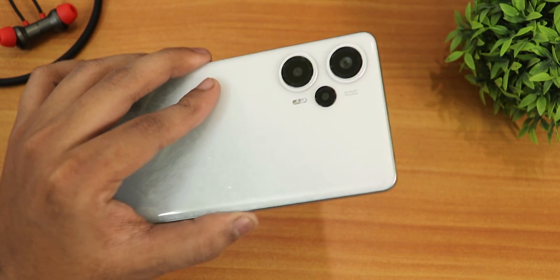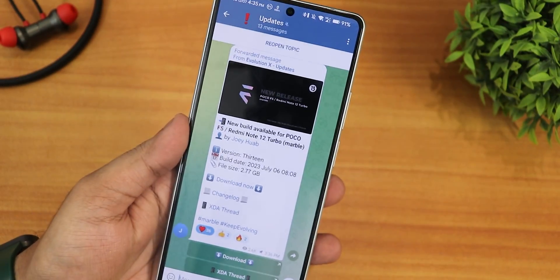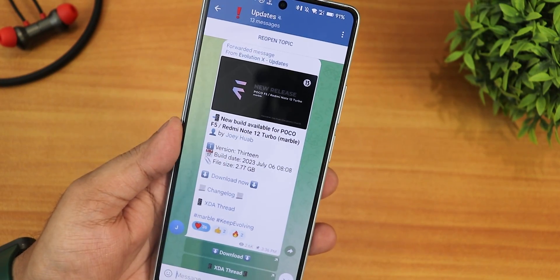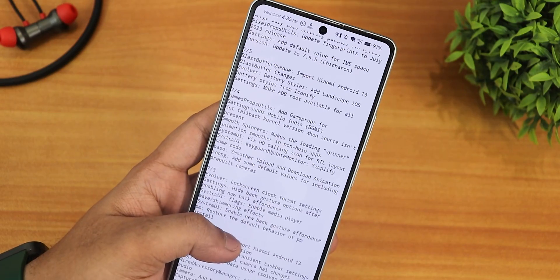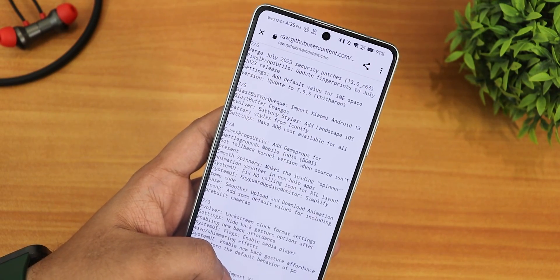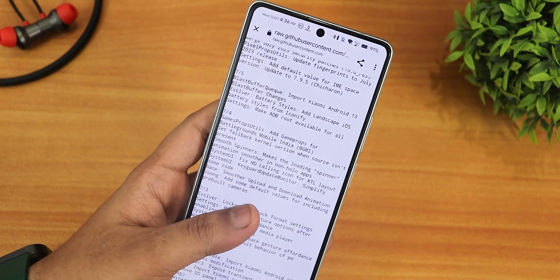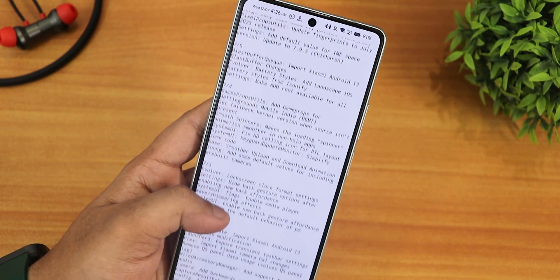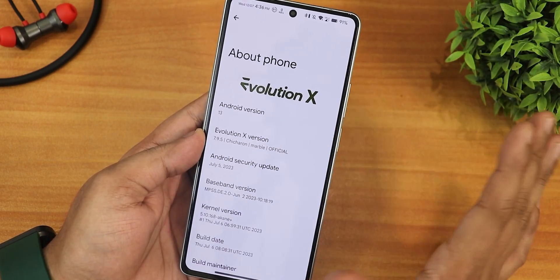What is up guys, this is Tito back with another video on the Poco F5 5G. Today I'm going to be showing you the latest build of the Evolution X ROM — that is the 6th July 2023 build. I dirty flashed this update via TWRP over the previous one and it worked perfectly fine. It has some changes like game props and a lot more, and today I'll be showing you a gaming kind of review.